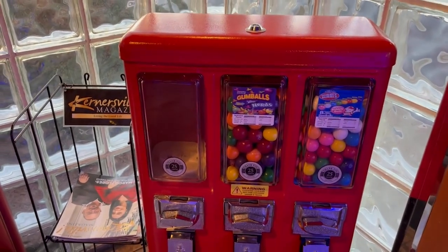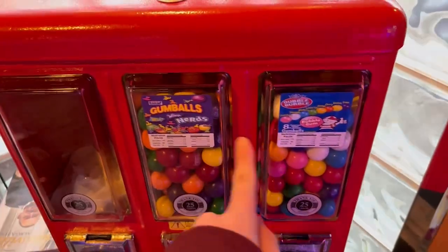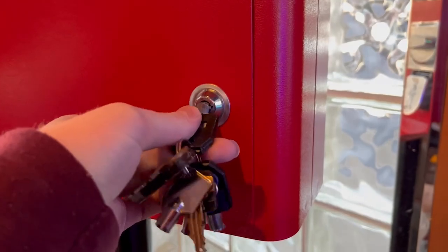I emptied out the skittle section and took off the label because I'm not sure if I'm going to put skittles back in there or not — I'll put something there. I also replaced the two gumball labels. Alright, I can get the key in here.